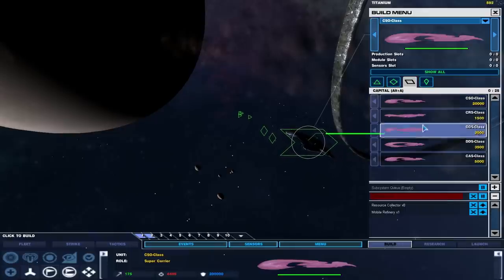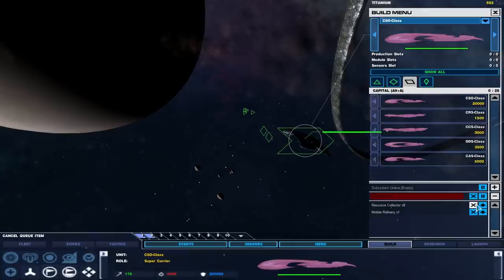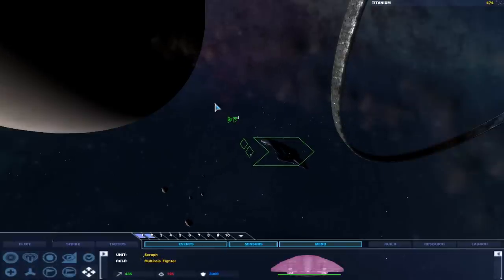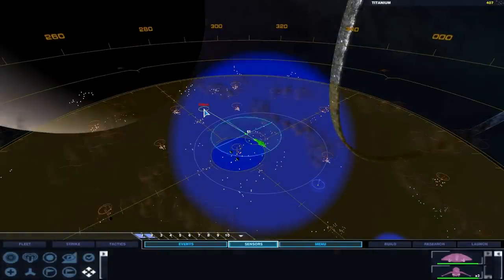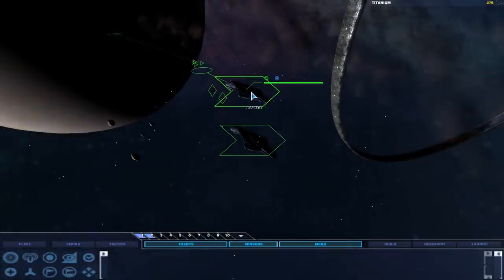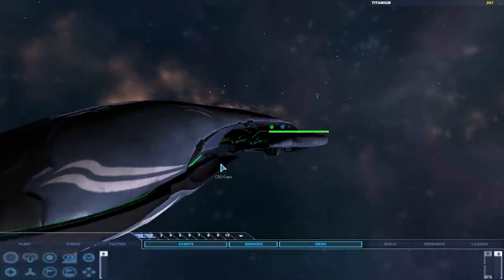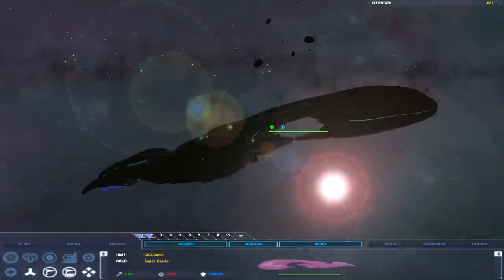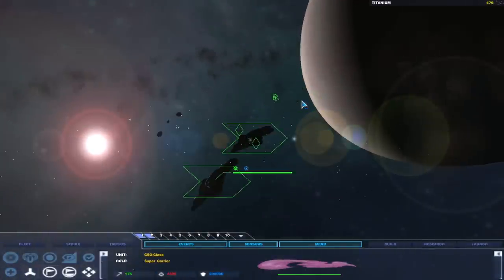We are getting a CSO class unit available pretty soon, so this is going to be really handy to get more resources to support it. Yeah, as you can see, this thing is super massive. Two super carriers are going to punch a hole in the UNSC's armaments.